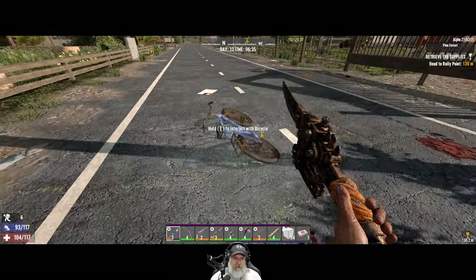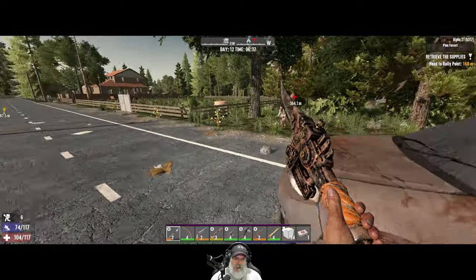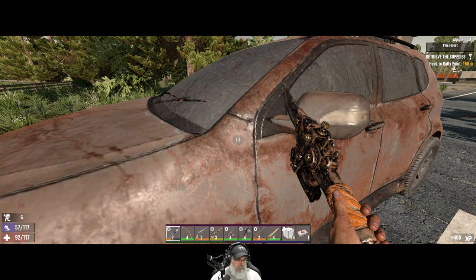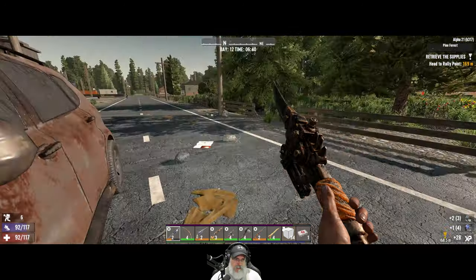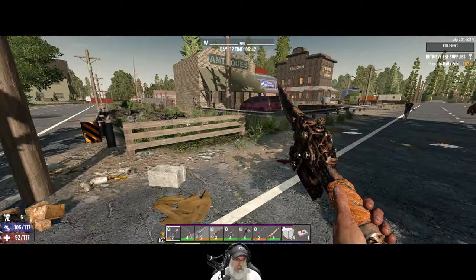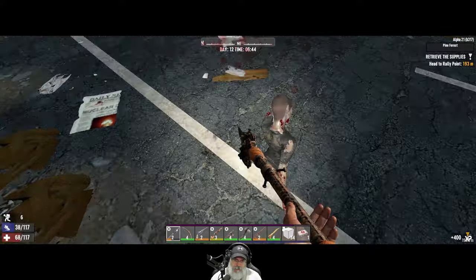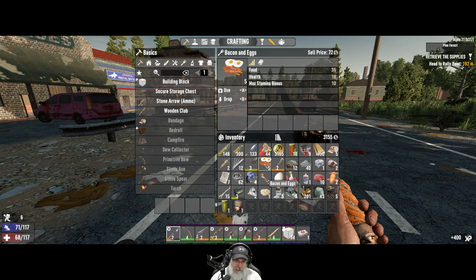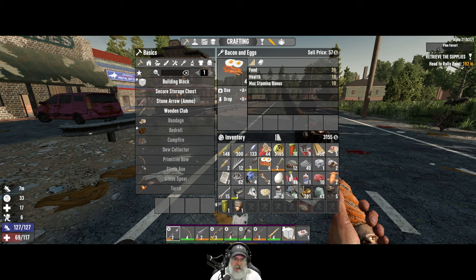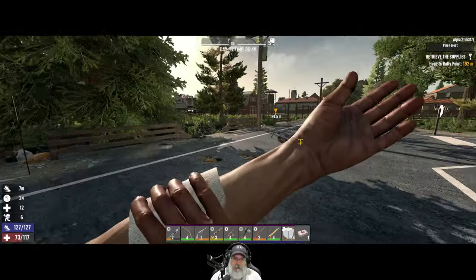It looks like we're definitely on the outskirts of town now. Let's go down a little further — I'd like to get a sense of the overall layout of our town. It's nice having almost a full set of heavy armor now. Yeah, it slows us down and stamina is harder, but we can take several thumps now and we're not in danger of getting the crap kicked out of us from these normal zombies.